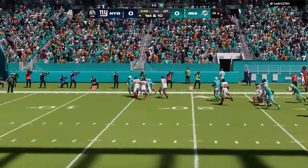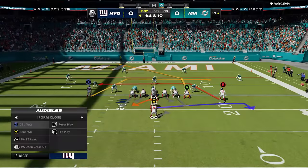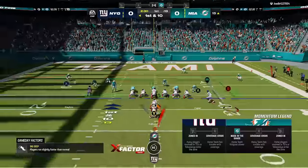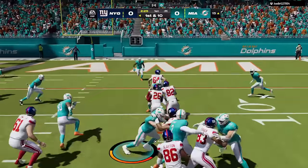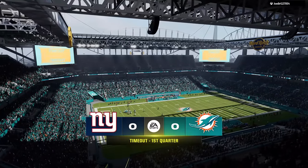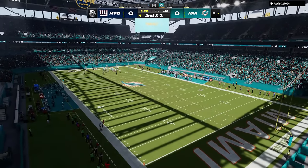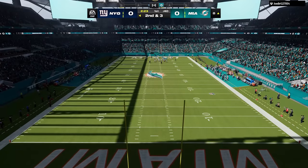They also increased the size of the passing accuracy meter, which I think is a good thing. When you try to throw a touch pass, you don't have much time to hold the left trigger (L2 on PlayStation) and move the passing reticle before releasing. That was causing a lot of underthrown balls. I'm hoping the larger meter is specifically geared toward fixing that, because that was probably the biggest issue with the passing accuracy meter.